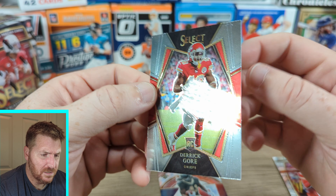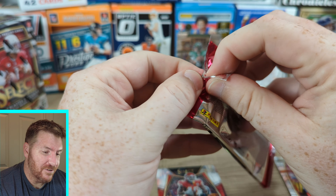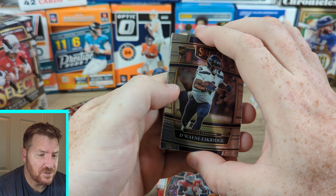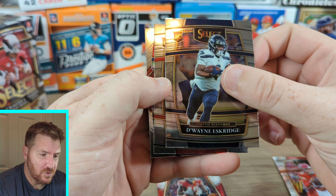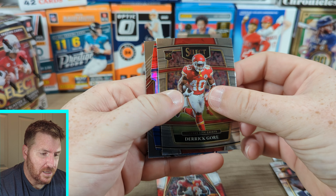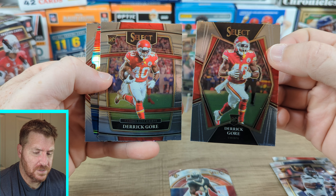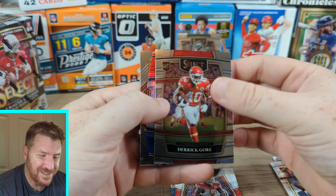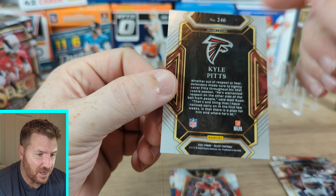So I don't know how much you know about Select, but there are four different levels of Select — you're only going to get three in the blasters. The fourth level is for hobby. So Dwayne Eskridge. If you look at the back of these, it says right here what you got — this is concourse level. Another Derek Gore, two different Derek Gores. This is the concourse, this is the premier level. Kyle Pitts on the club level.